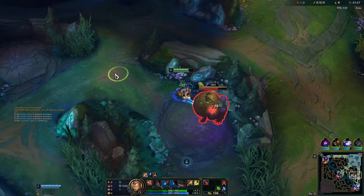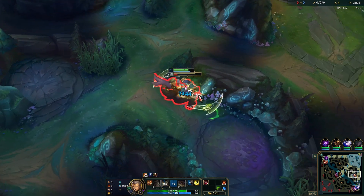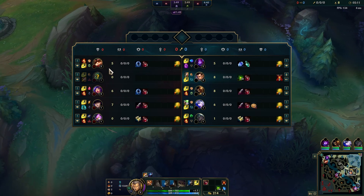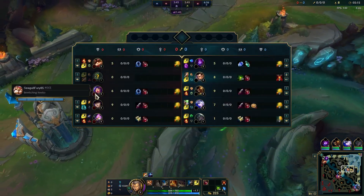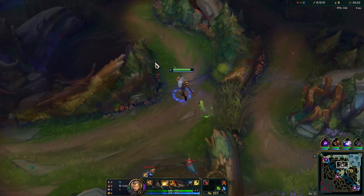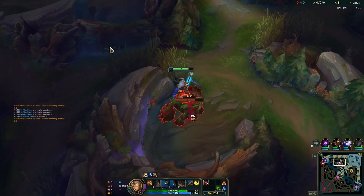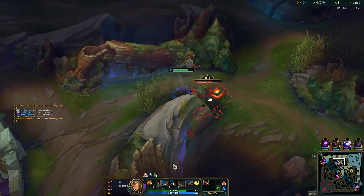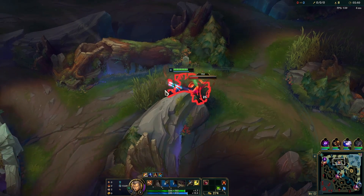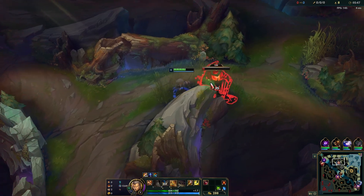We're up against Amumu — he's a pretty weak early game jungler, so we're going to go for the invade. It's a Cannon support, they got Teemo top with ignite, PTA, and Niko with ignite as well — so they've got three ignites. Just have to watch we don't get rotated on. Xin Zhao really spikes with level three because you want your Q to get that knockup so you can land your W, and the Q also reduces your cooldown. You don't really want to be fighting pre-level three.